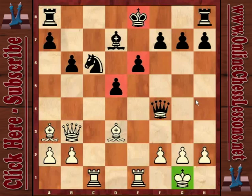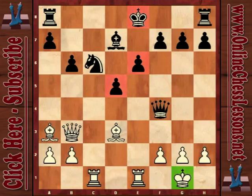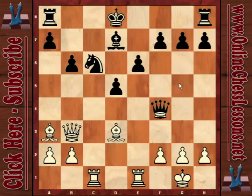White is not yet threatening queen d5 — if h6, queen d5 is not possible because of queen c1 and black wins. But if black plays something else, then g3 comes as a threat, and maybe queen d5 will be possible. I guess my opponent didn't want to wait for that, so he went for king d8 — which is a maybe problematic decision, but I don't know what else he could try.